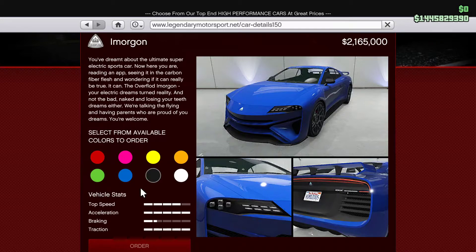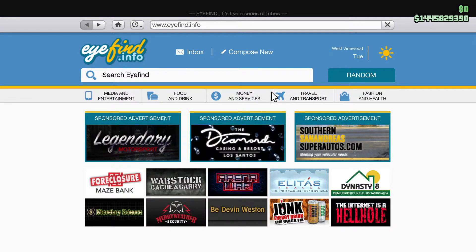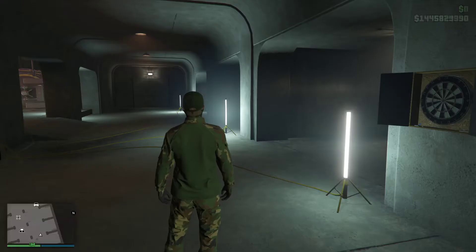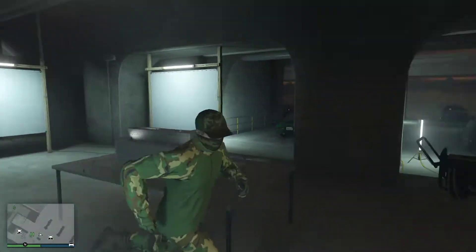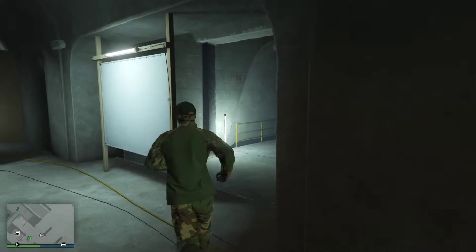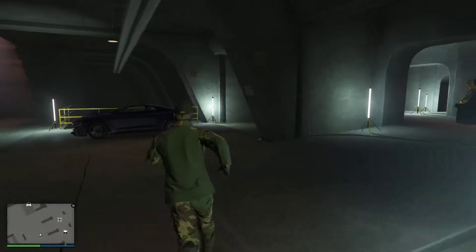Electric supercar — the acceleration is fully maxed already, and your top speed is one bar away. I'll leave the stats there for a minute. Moving on, I have bought it and it is waiting in my basement somewhere. Should already be the color I'm hoping it is. If I can get out to where my car is stored — should be right here.